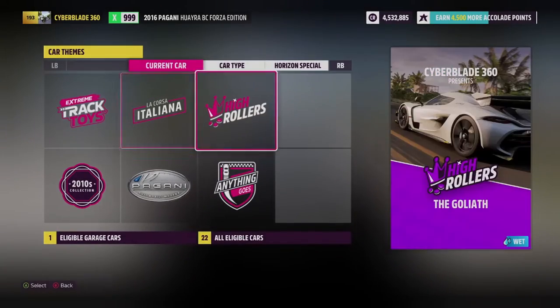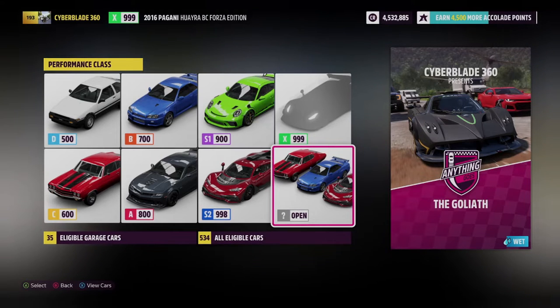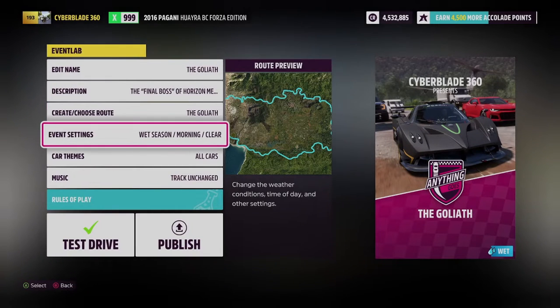To do this, all you gotta do is enter the Goliath event, click on solo, and create your own blueprint. Then what you want to do is click on 'Anything Goes'. After that you want to click on 'Open', and once you get on this screen you want to click on event settings.